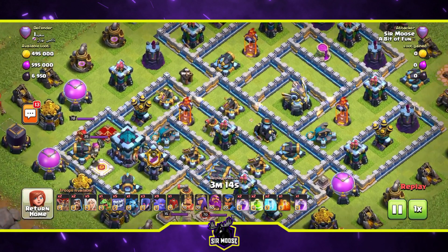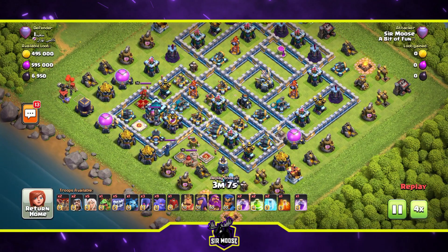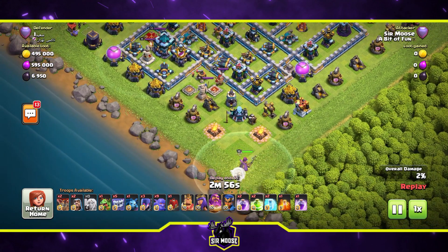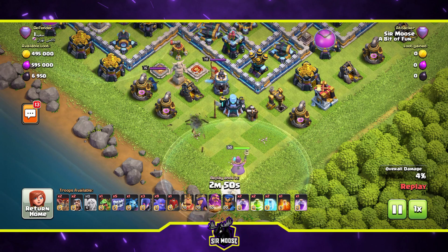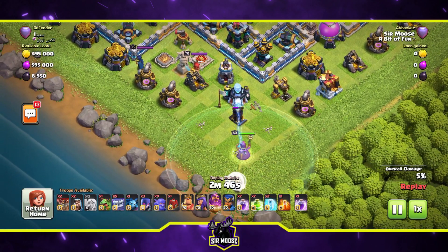Here's our first replay. We've got four awesome replays today showing you how to use this attack strategy, so stick around and watch them all to get a full understanding. The first stage of any successful attack is the funnel. Using your Grand Warden and five healers is a great way to start one side of your funnel.